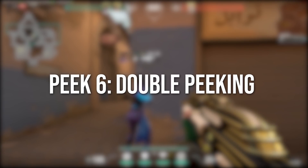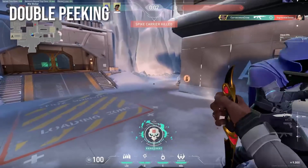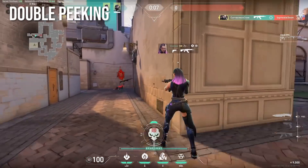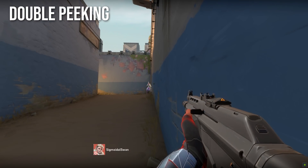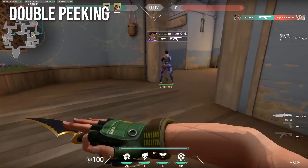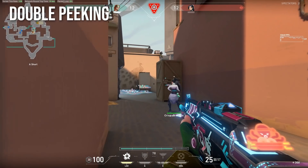Peek six: double peeking. Double peeking is extremely underused in lower ranks, but can be deadly when done right. The idea is to peek the enemy with two people, overwhelming them with firepower and maximizing the outcome for your team. When double peeking, it's important to offset your movement slightly — peeking at the exact same time maximizes the enemy's chance of landing a collat or getting a lucky spray, and peeking too far apart allows the enemy to essentially take on two separate engagements. So when you decide to double peek, coordinating with your teammate is crucial. Even if you're in a game with randoms, calling something like 'peek together with me in three, two, one' can be the difference between a successful and unsuccessful double peek.